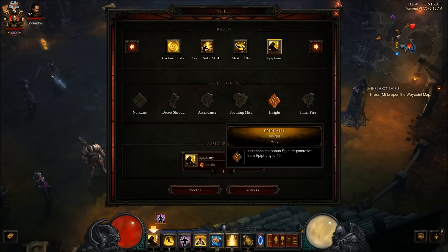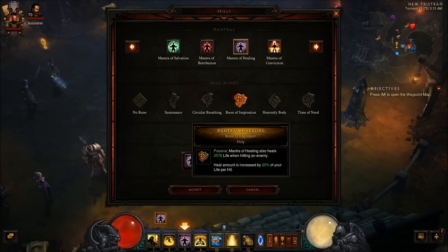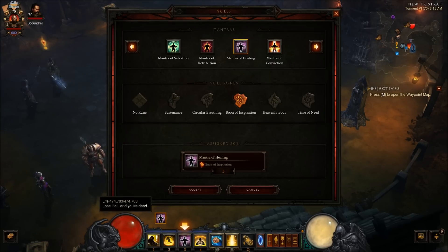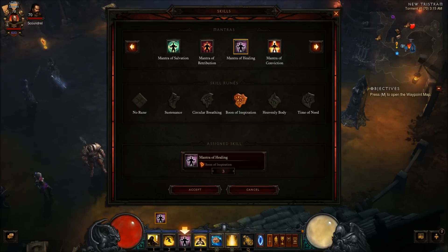I find I don't typically die, so it's not an issue. Sweeping Wind in a Storm — when it's at max, you're gaining more spirit, and it's also one we can dump to proc Sunwuko's. For Mantra, I use Mantra of Healing with the life on hit rune, because when Flying Dragon procs you're at almost 4 attacks per second, which ends up being quite a bit of life on hit. The main thing about Mantra of Healing is it shrouds you with a mystical shield that absorbs up to 62,064 damage for 3 seconds. When you're attacking that is basically always up, so it is a huge shield — about a 12% toughness boost every time it cycles down and back up.